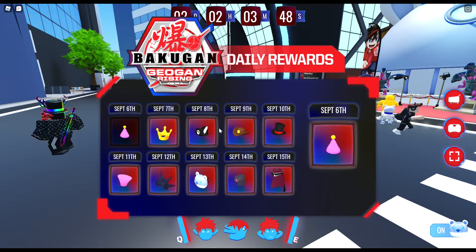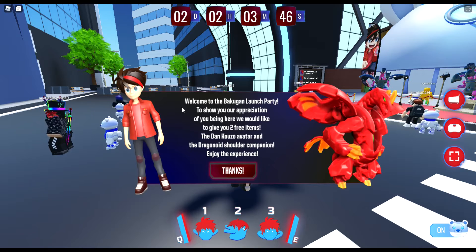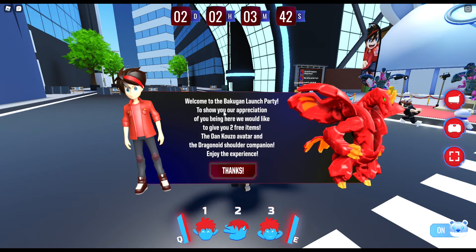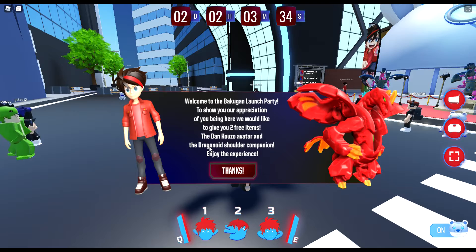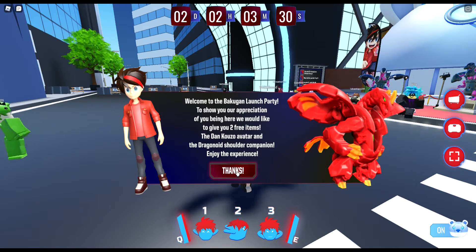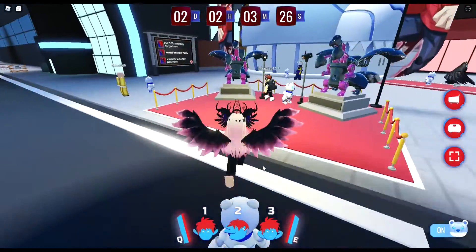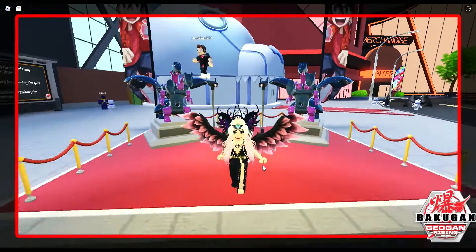These items you can claim, but they are just in-game. Welcome to the Bakugan launch party — to show our appreciation of you being here, we would like to give you two free items: the Dancuso avatar and the dragonoid shoulder companion. Enjoy the experience! I'm guessing the avatar might be available later on — hopefully we can get that.